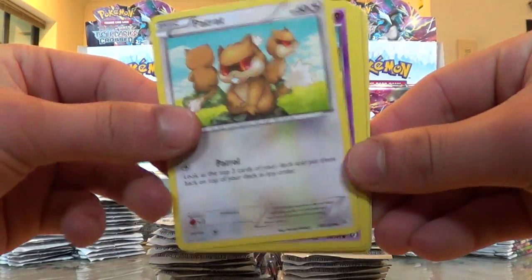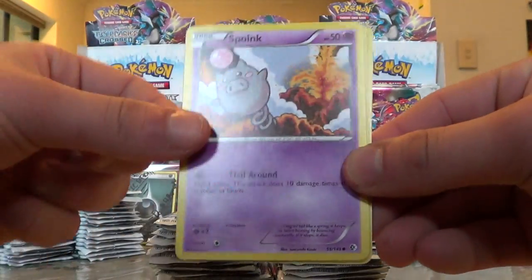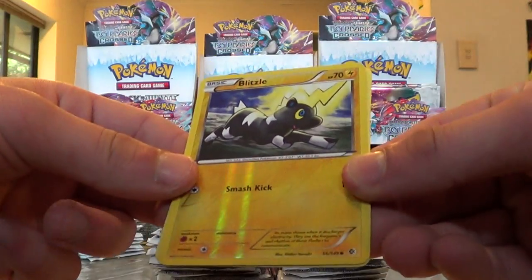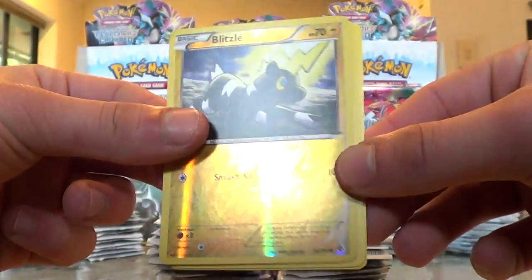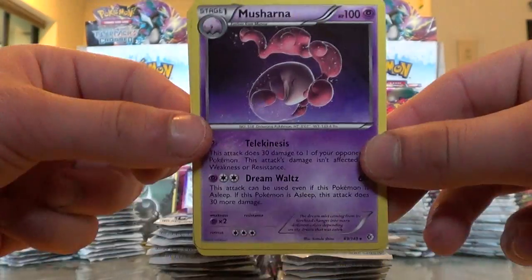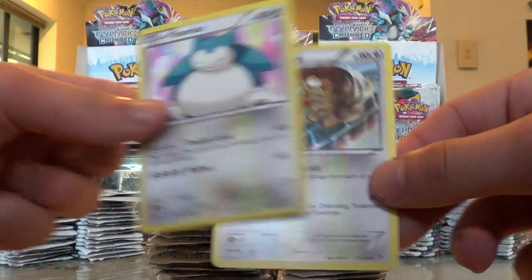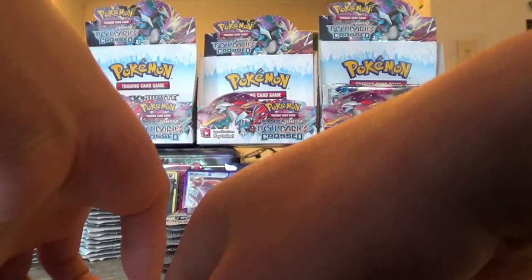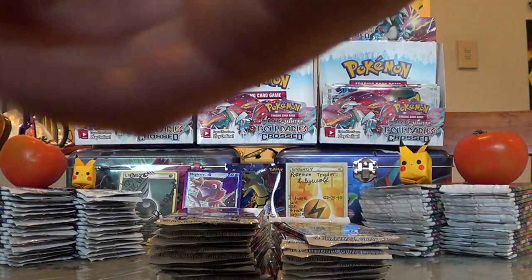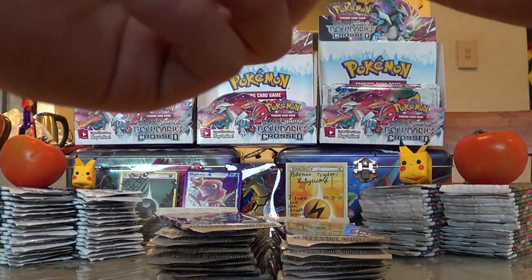Here we have a Patrat, a Woobat, a Snivy, a Pokeball, a Spoink. Reverse is a cute little Blitzle that I want to rip its head off — sort of thing. Rare is a Musharna. A Town Map, a Snorlax, and not a bad artwork of a Lopunny. Three packs, one holo — so far so even. Average pulls per pack so far.